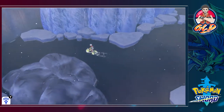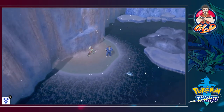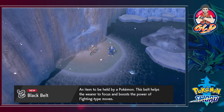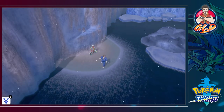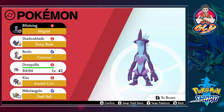Mantine are just flying around and if you hit them it's just like the Digletts and stuff. We found a Black Belt - an item that, when held, boosts the power of Fighting type moves. Before we battle this next gentleman let's go ahead and switch out our Pokemon.